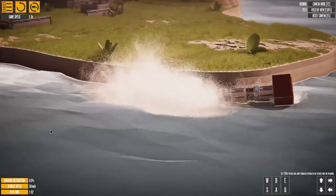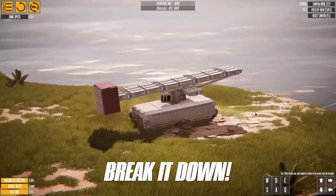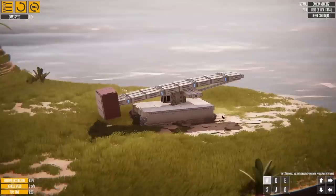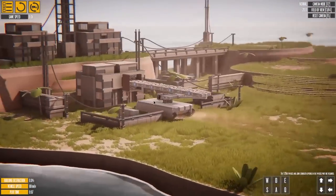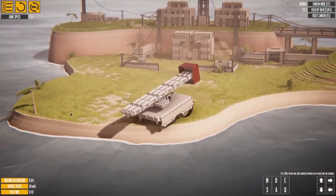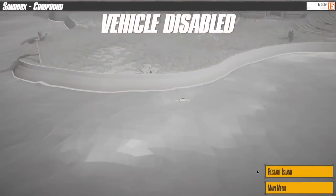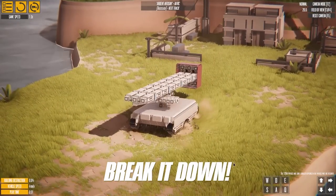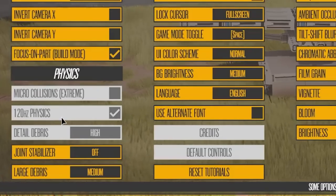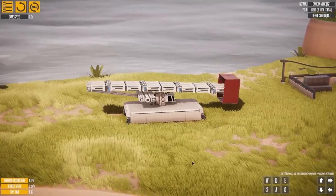Welcome back, ladies and gentlemen. Yeah, we're gonna have to restart that island. So this is the punch tank, but I think punch is an understatement. This thing is absolutely insane. Also, look at this new map — we got bridges to explore. That just pushed me back. It does say use the 120 hertz physics and joint stabilizer options in the physics part. I don't know what that is, so I should probably turn that on. Looks like I already have that on, so this is working as intended.